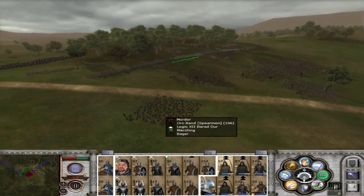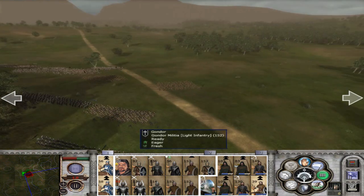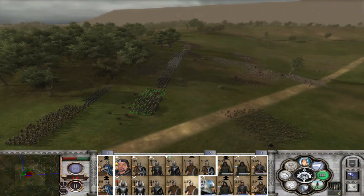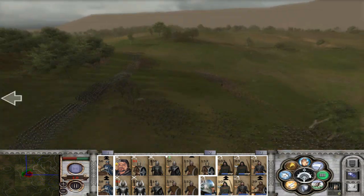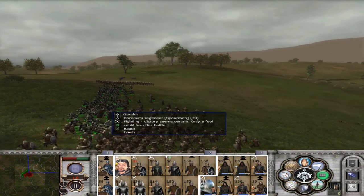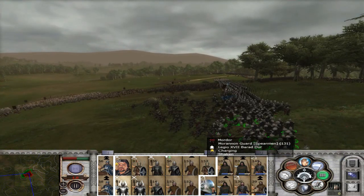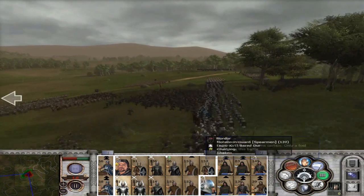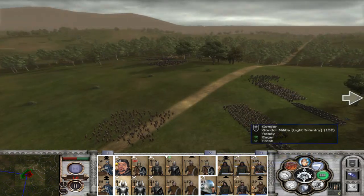Run, Ithilien Rangers! Let's take these guys around. As you can see here, they've kind of come across us. These guys are losing quite badly because Boromir's regiment is just thrashing into them. They seem to be engaged here with our Fountain Guard — they're getting destroyed. These guys here are getting battered.